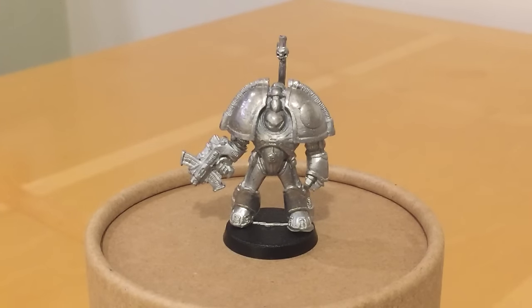This is Retro Hammer — Terminator Marine from 1988. Within the first year of the release of Rogue Trader Warhammer 40,000, the Space Marine arsenal had grown to include a wide variety of equipment and troops, including the Space Marine RTB-01 plastic box set, the Rhino APC, the Land Raider battle tank, numerous metal miniatures and dreadnought armour suits. In the last month of 1988, a new type of Astartes personal armour was released in the form of a single metal miniature: the Terminator Marine.